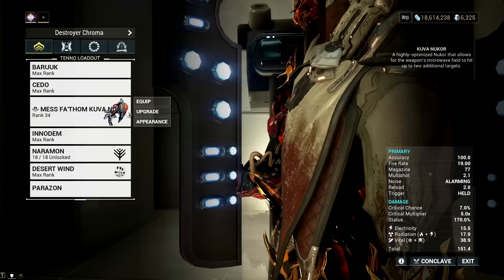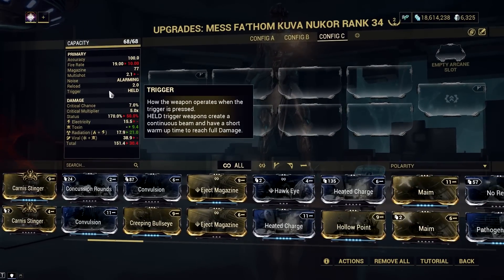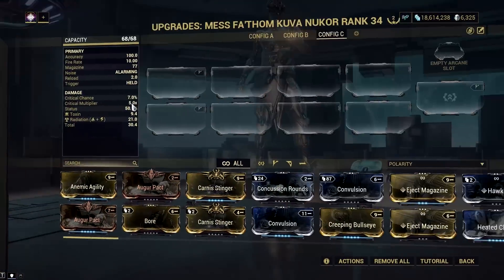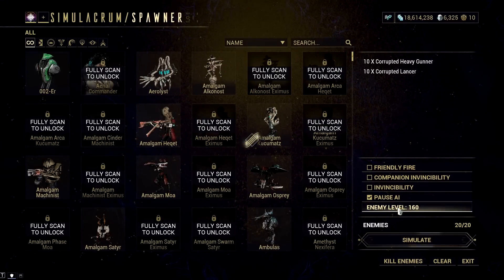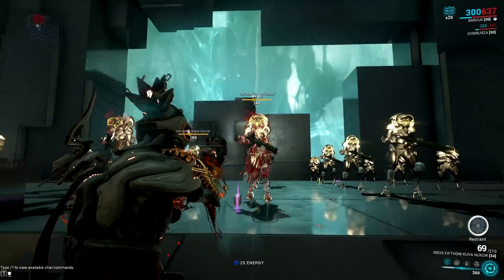So the first one is the Kuva Nukor. I picked this as third because it wasn't the same primer gun after the nerf. From 4 chained targets, it is now reduced to only 2, which is a big nerf for this weapon. In the past, you could chain lots of enemies and inflict multiple statuses at once, but now that has been cut to 50% in terms of effectiveness. I'm not saying that Kuva Nukor is a bad primer gun right now — in fact, it's still on my top 3 list.